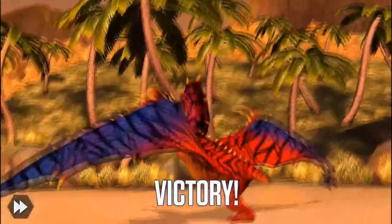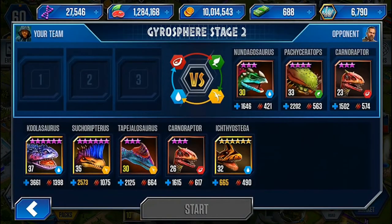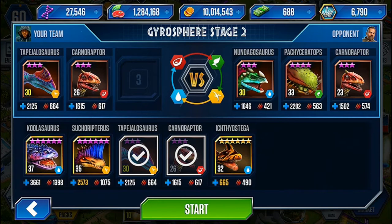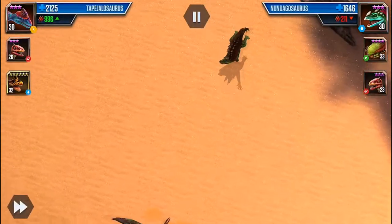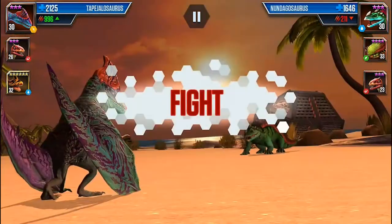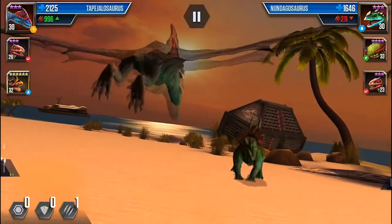Round one complete! Moving on up — to the upper east side, I guess. Stage 2, getting a little harder now. We might be able to win hybrids, but facing off against like level 30 hybrids in order to win a level 1 common hybrid does seem a little bit like a gyp, doesn't it?